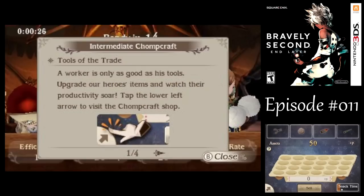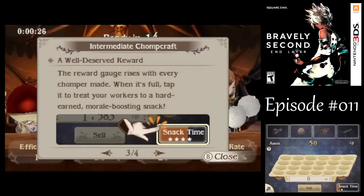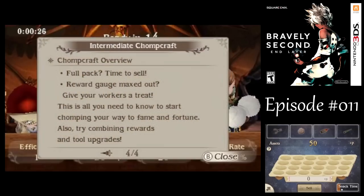We got those two songs. Now that we have some chomp points, we can buy some upgrades in the lower left on the bottom screen. You can buy better scissors, stuffing, glue, or brushes. There are also snacks that provide a boost to everything, but only for a limited time. Every time you create some chompers, it'll fill up that snack time gauge in the lower right, though that's not really going to be important right now.